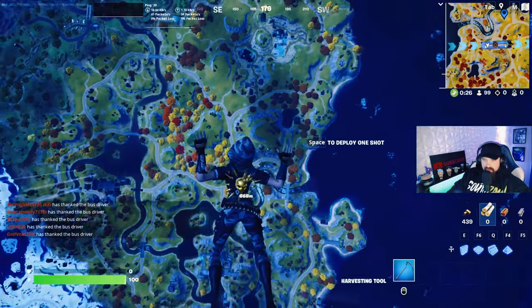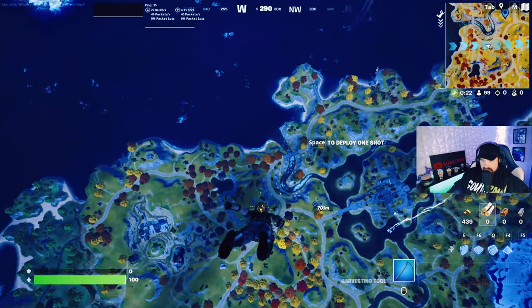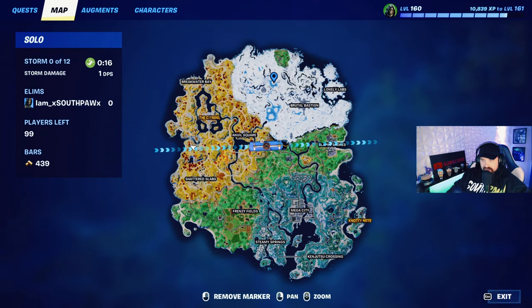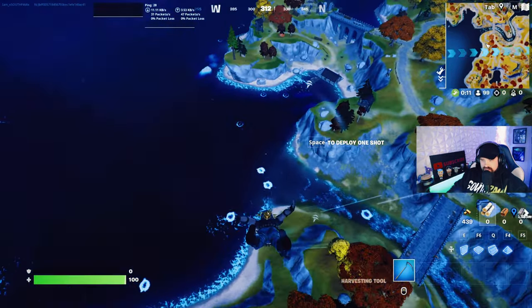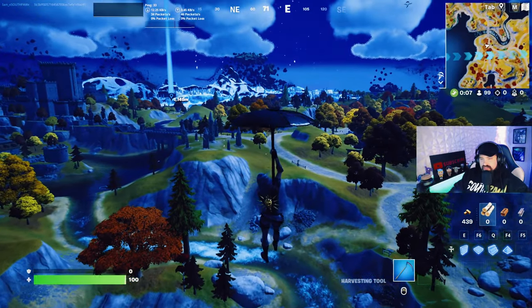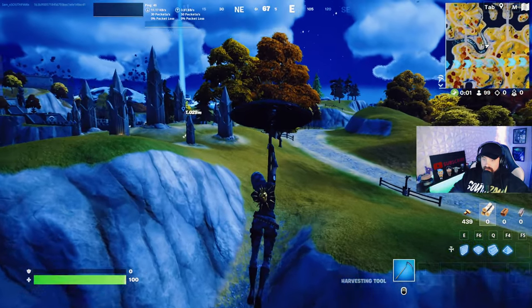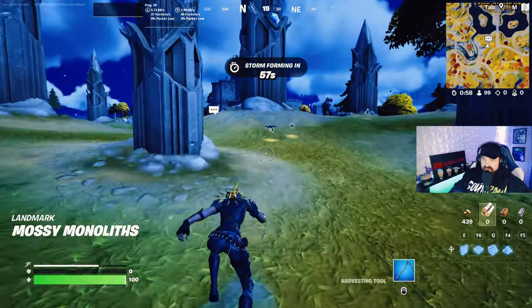We're going to drop here by the one just by Citadel and take a look at what we've got. There's also another one we'll swing by that's over here near Brutal Bastion, just north of that. There's a chance at each of these locations that a character will spawn in, and you're going to want to wish that you picked the right one.